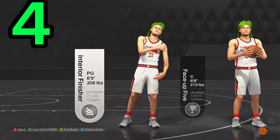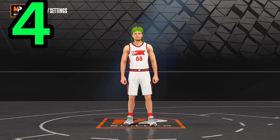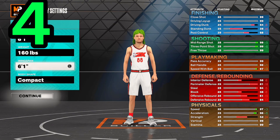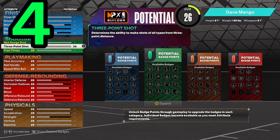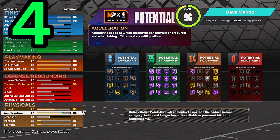You're going to want to make a new build. You have to make this specific build to get the 53 shooting badges. Make it a rebirth, make it a point guard — that's very important. It can be any height that's 6'5" and under. I recommend 6'1" because 6'1" builds are the fastest and are very good builds in this game.